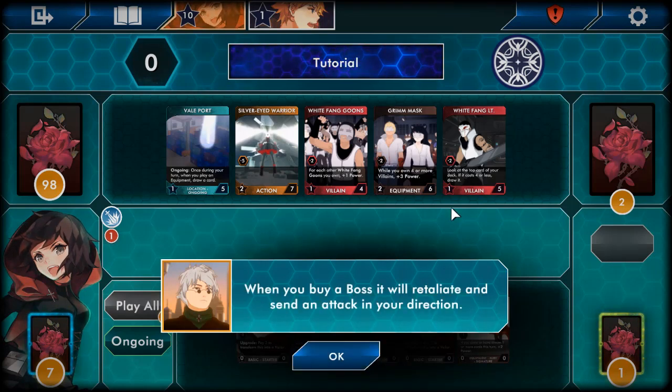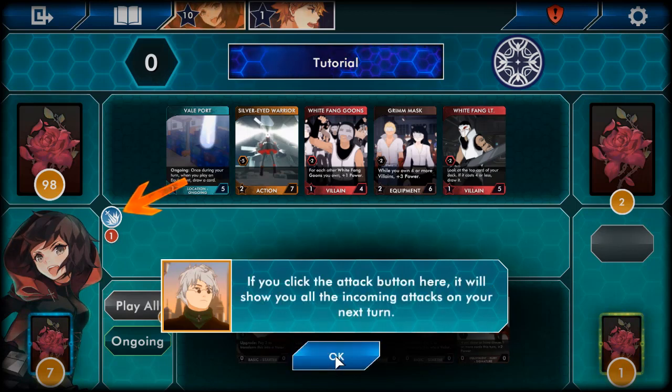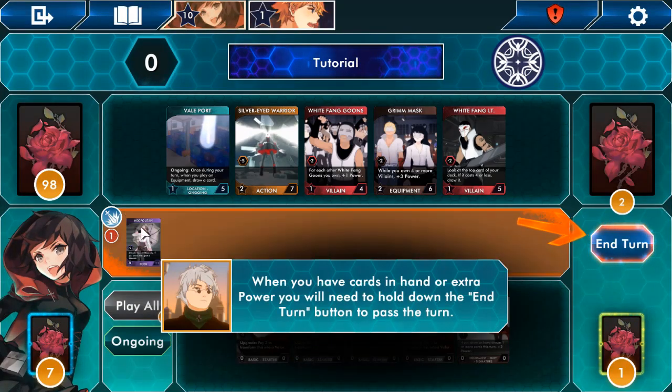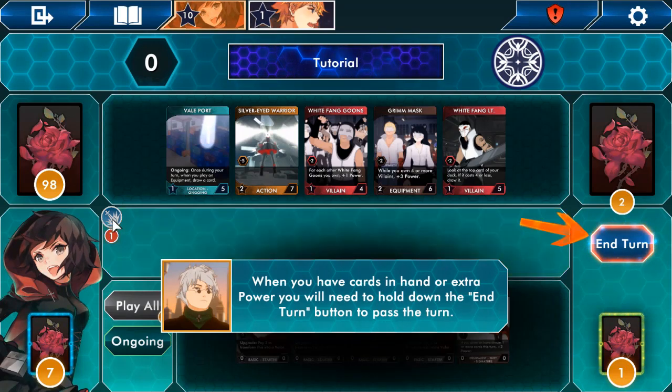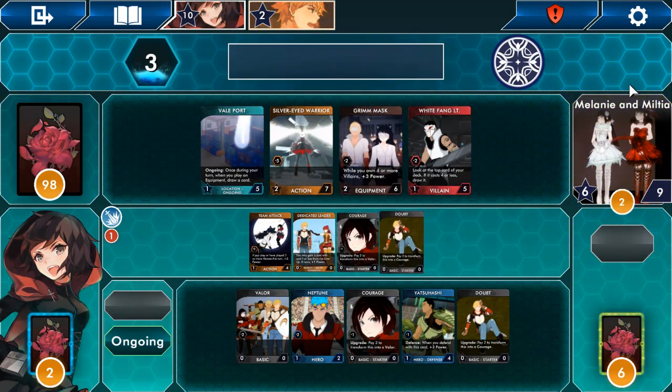When you buy a boss it will retaliate and send an attack in your direction. Attacks are effects that trigger at the start of your next turn. If you click the attack button it will show you all the incoming attacks. Now if we pass the turn I can show you self-defense — that's what the defender cards are for. Napoleon is sending an incoming attack. All right, the Twins have now become the boss.